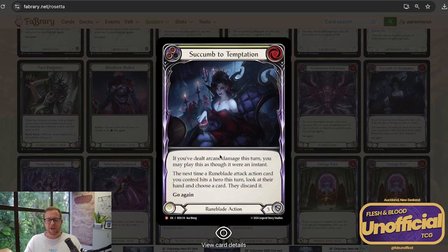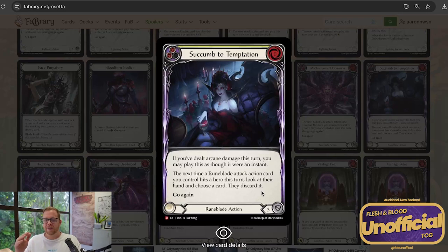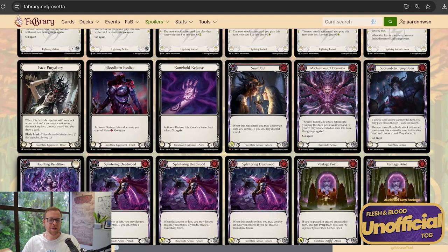Come to Temptation has that Rattle Bones effect: if you've dealt arcane damage this turn, you may play it as though it was an instant. The next time a Runeblade attack action you control hits this turn, look at their hand and choose a card — they discard it. That is bonkers. The fact that it's not just a random discard — you actually get to look at the hand and take the card you want — is insane. With Runeblades throwing around Rune Chants all the time, the ability to play this at instant speed is going to come around quite often. At worst case it is a Creepers option as it has go again, so you can play this off Creepers when something's going to hit, take a card, and then get the action point back.